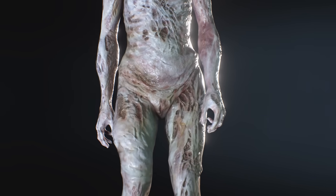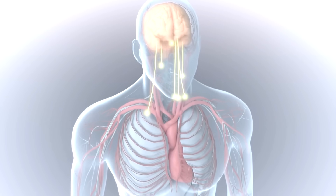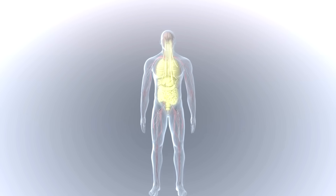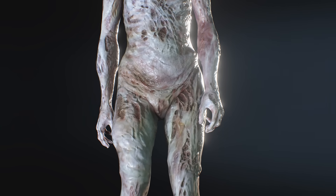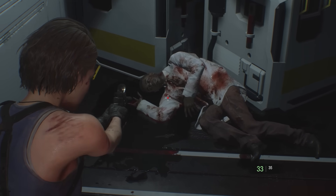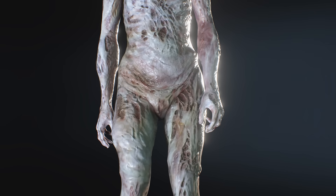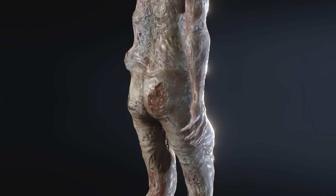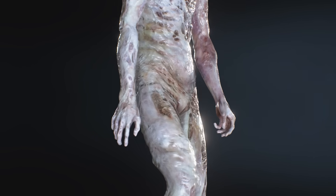Moving to the pelvic area, we see something fairly interesting. This creature has a fold of skin completely covering where its genitalia used to be. Umbrella may have actually removed any form of sex identification from those who were taken, or possibly the skin grew over and reconnected — though I see this as unlikely. The reasoning is, if these traits were removed and the body would heal, as we will discuss later, this would actually cause an increase in tissue in this area.